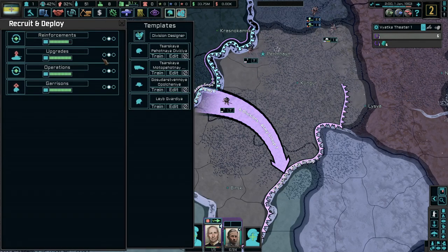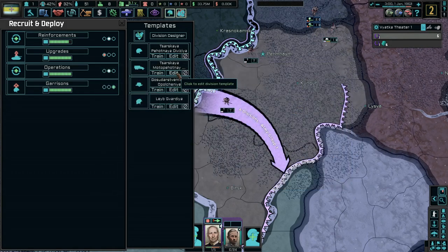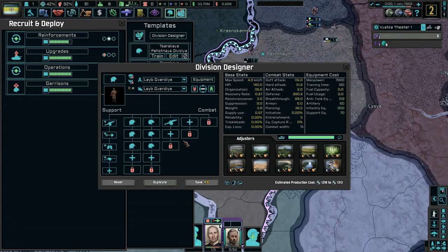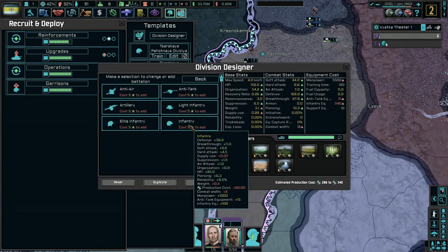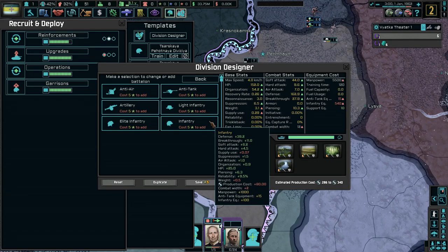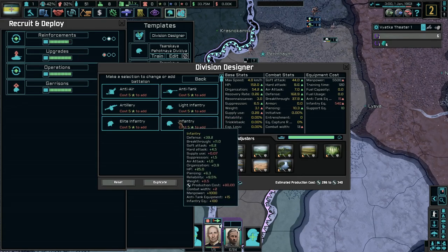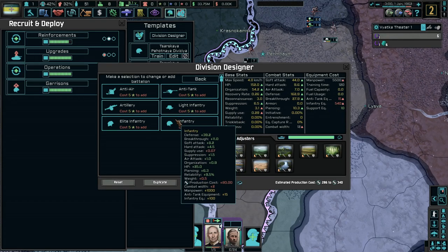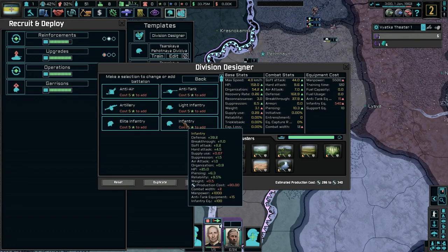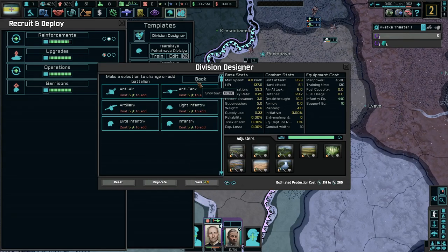Yeah, these buttons are very, very bright. We can let time go on. Upgrade's low, garrison's are high. The current division that we have is not bad — it's 12 combat, it has artillery and engineers, which is pretty good. We have this division as well, which is a little better overall. I want to train these guys. We also have some light infantry — what's the difference between infantry and light infantry? A little more soft attack, it's probably just terrain modifiers, because this one has more recovery rate. They have the same weight though.